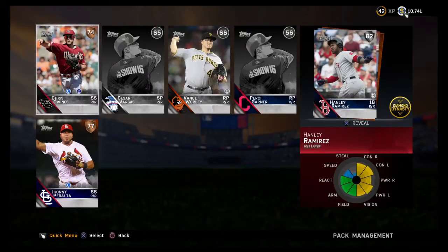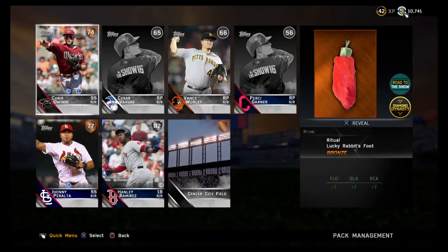Oh yes — let's go, freaking Hanley! Now this is a card. I kind of love this because it's so scarce — you know it's going to be very few diamonds even in the tournament. It's so scarce that we can get really hyped on a lot of different cards that we would normally not react to, so this is pretty fun. Chris Owings and Johnny Peralta may be making their way onto the roster too.